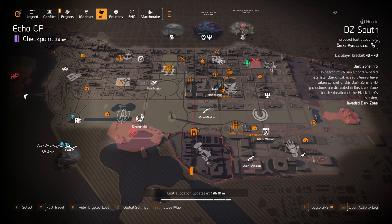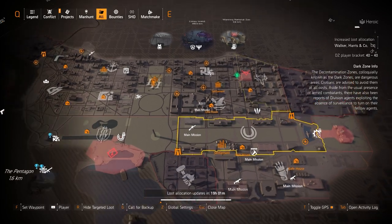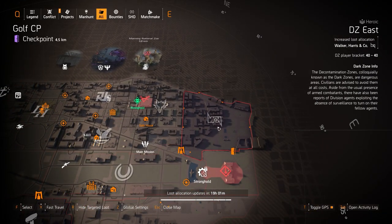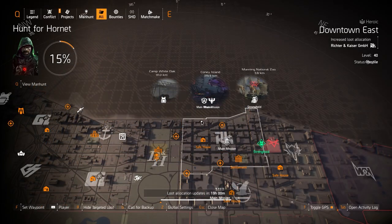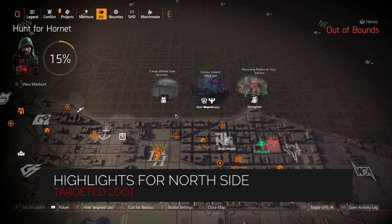DZ South doesn't really have anything notable at Sesca — no DZ exclusive comes to mind — but if you do know, comment below. DZ East, we've got Walker Harrison Co, and like the thumbnail shows, the Matador — that's always worth getting. I still believe it's a DZ exclusive; I've never gotten it in the light zone except as a targeted loot reward. It has Perfect Adrenaline Rush and you can get a lot of bonus armor from that.